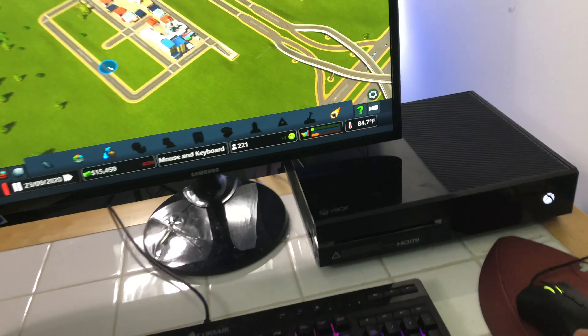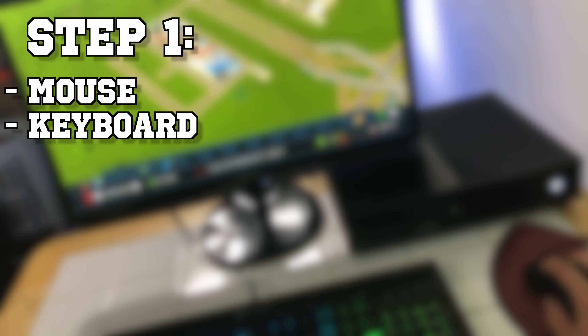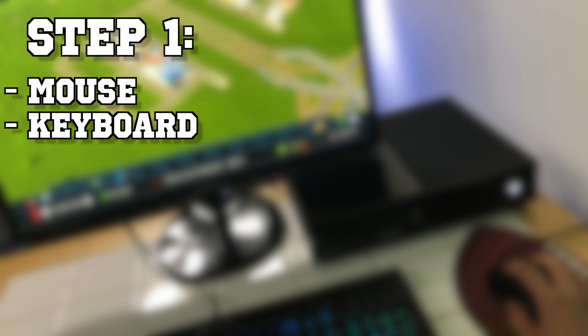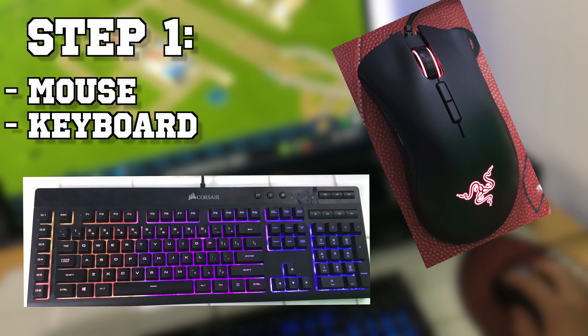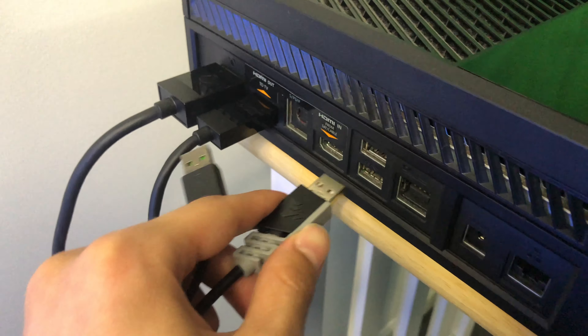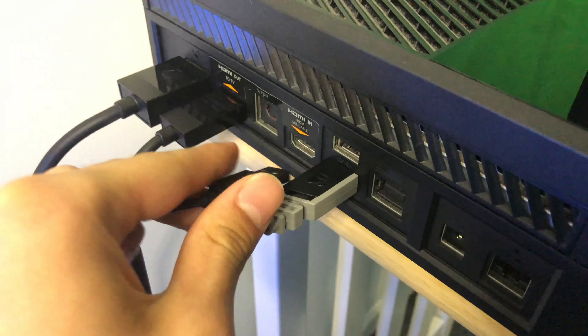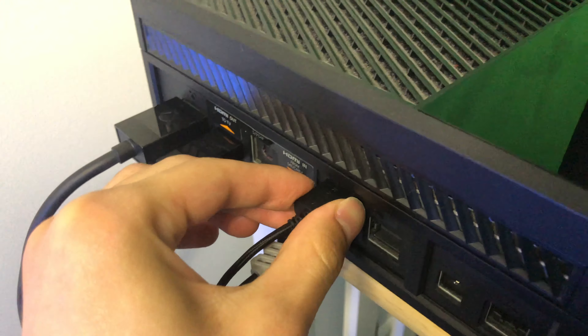Let's go into step number one for this process. The only thing you're going to need for this entire thing is a mouse and a keyboard, and if you need one, there will be a link in the description below to the mouse and keyboard that I used in this video. Once you have both of those things, you're going to want to connect both your mouse and your keyboard via USB to the back of your console. Pretty much wherever there's an open USB port, you could plug it in.